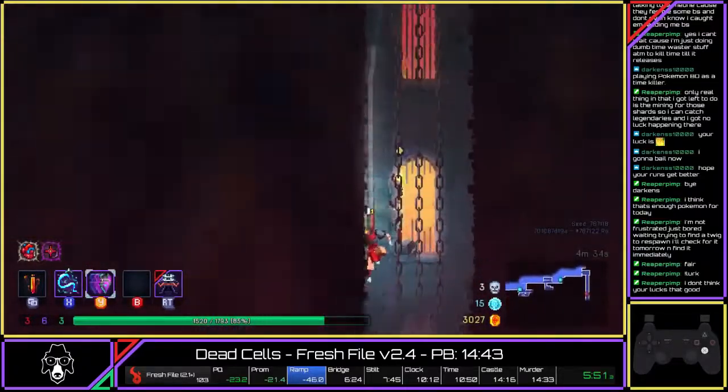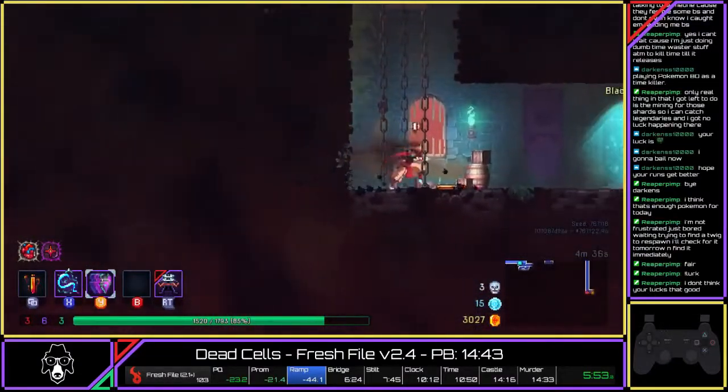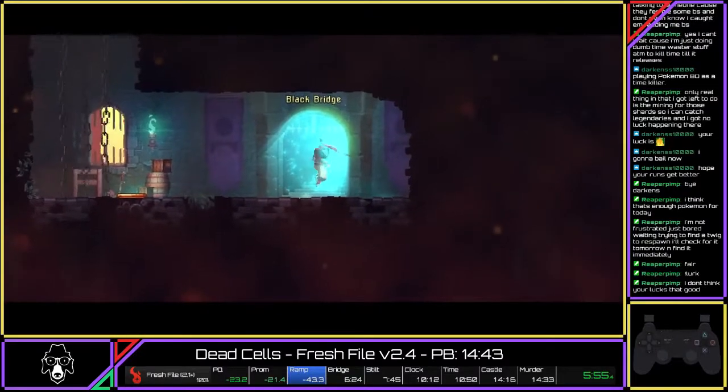There was no hint on this level, so we're going straight through. Heading down and we're going to fight the Concierge now.